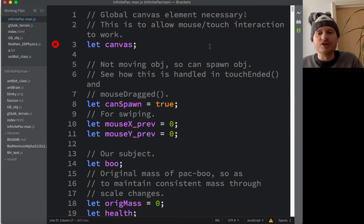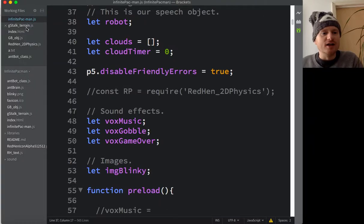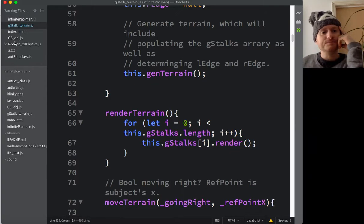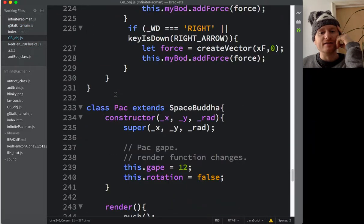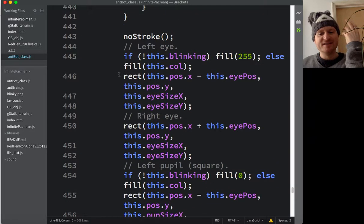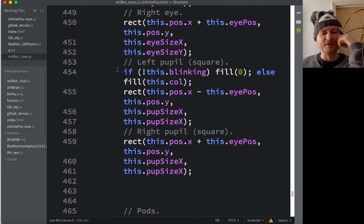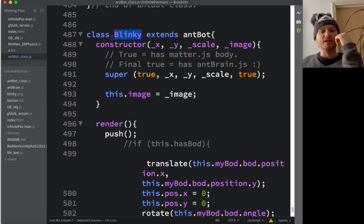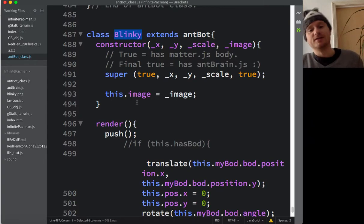I've got infinite-pacman.js as the main JavaScript file, the GStalk Terrain class that handles the infinite Perlin terrain — only a set number of terrain slices exist and they get recycled as you move. GB Object is our main Pac-Man sprite, and the AntBot class is a base class I always make — I've extended it to create a Blinky class, which is the red ghost.